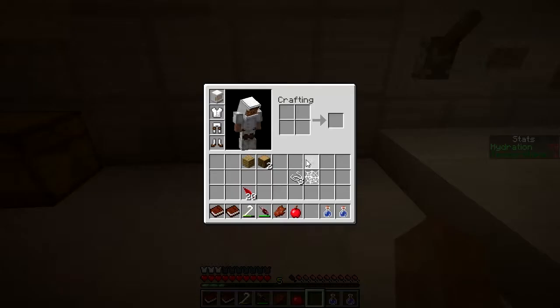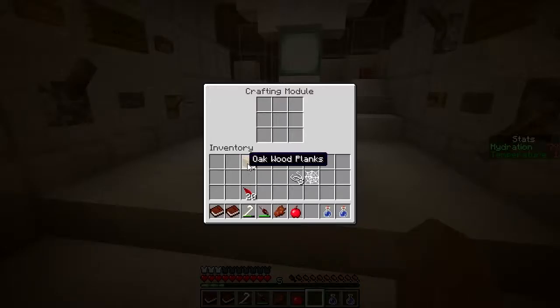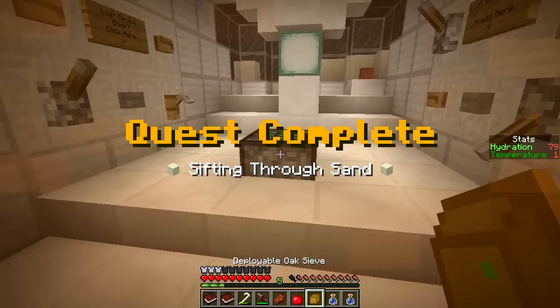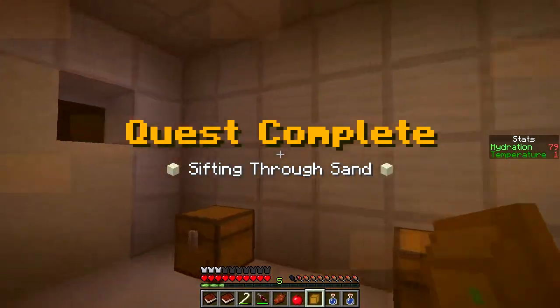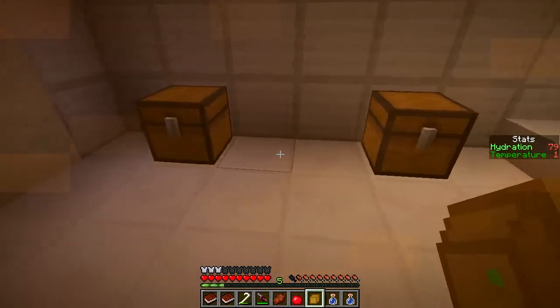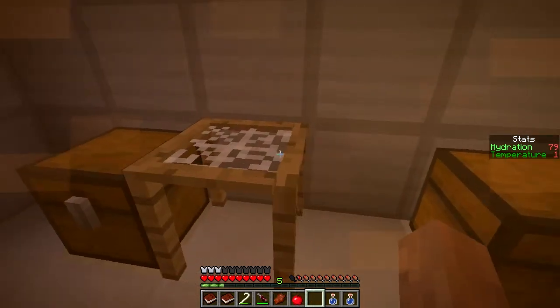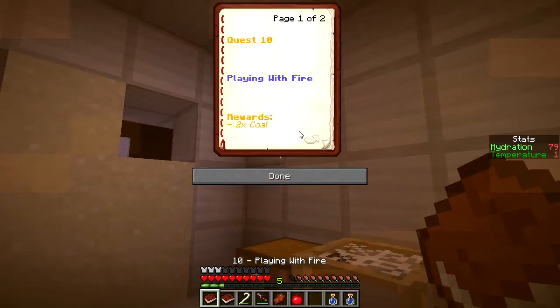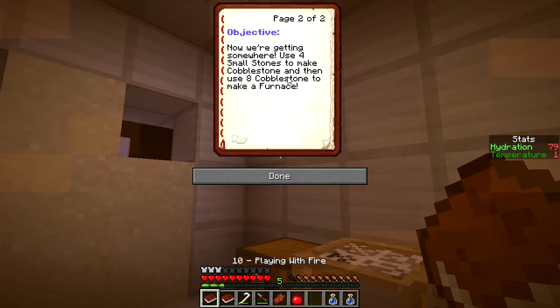Now we need some logs - get the logs. A sieve requires six planks plus the silk mesh - yes! Deployable oak sieve, cannot be moved once placed. Place dust or sand blocks on top. Sifting through sand - I'll put it here, next to the thing. Look at it, it's pretty! I got some small stones - nice! Playing with fire - two coal. Now we're getting somewhere. Use four small stones to make cobblestone, then eight cobblestone to make a furnace.